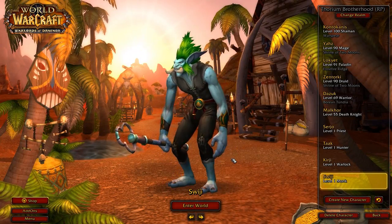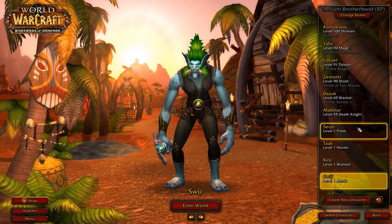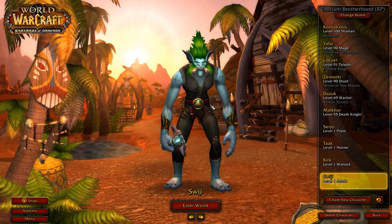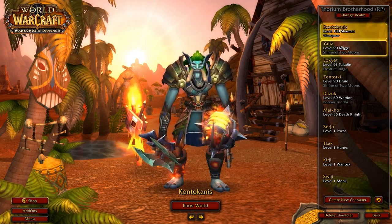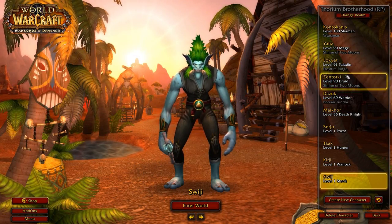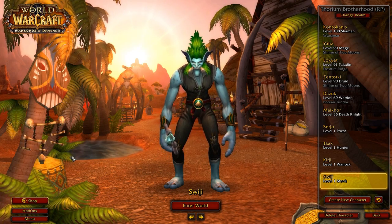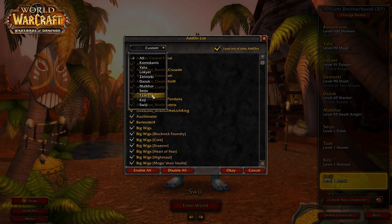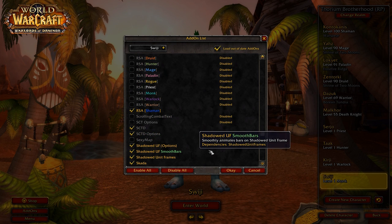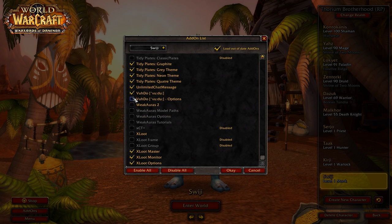I actually made this character a long time ago, before Warlords of Draenor launched. I made all these different characters - a level 55 death knight, level one priest, level one warlock, and level one monk. They are all trolls because troll is the best race. Before we start, we want to go into the add-on list, go to Suiji, and disable everything. I don't know why they kept these on but we'll disable them manually.